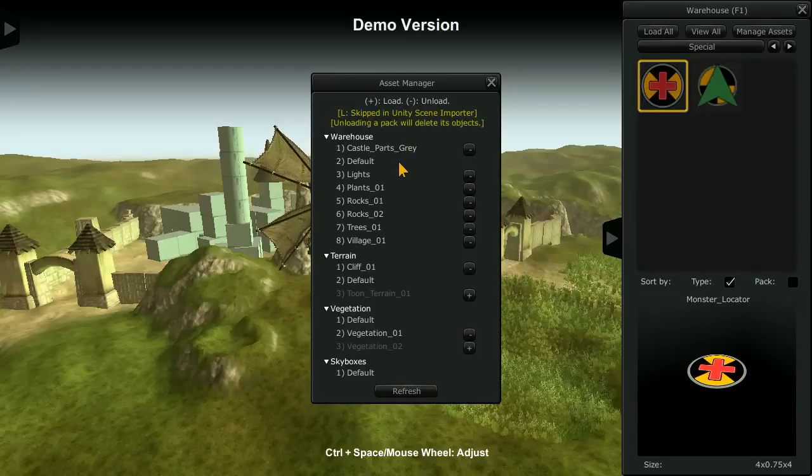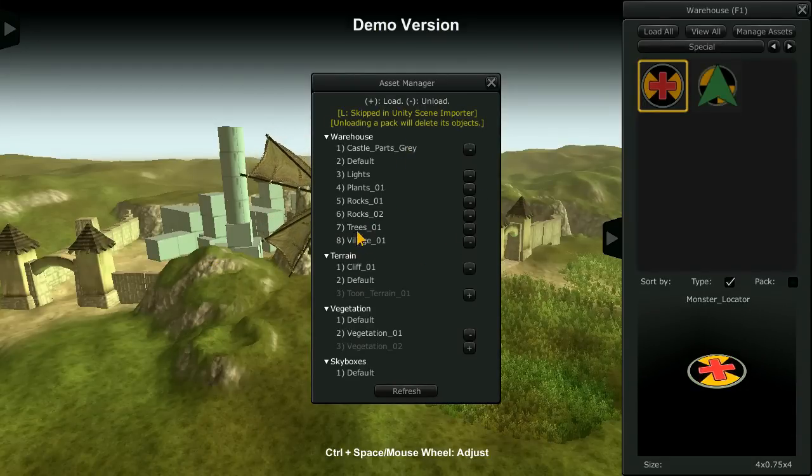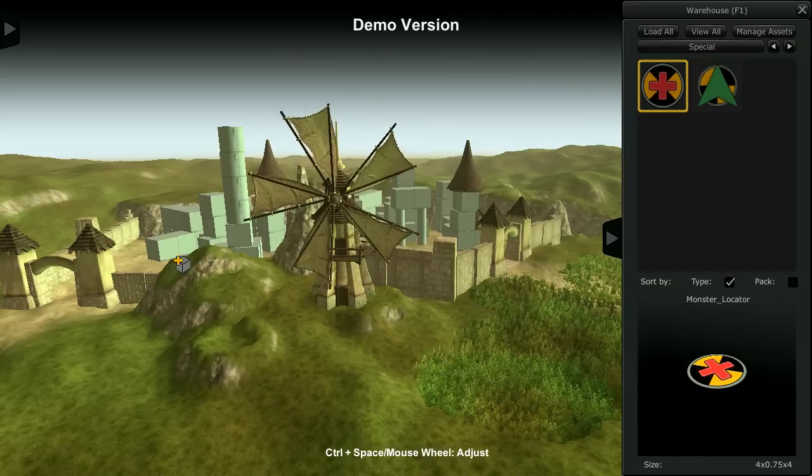F1 allows you to actually load in different libraries, and with those libraries you're able to set up different things. So you can bring in a tree library and a rock library and whatever else you need in order to create your setup here.